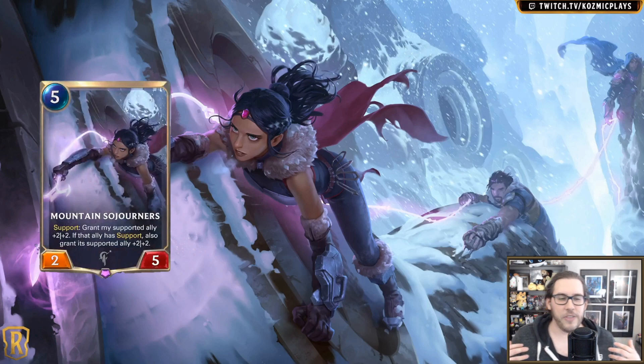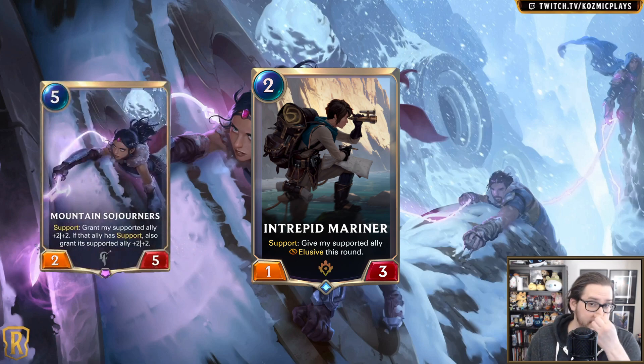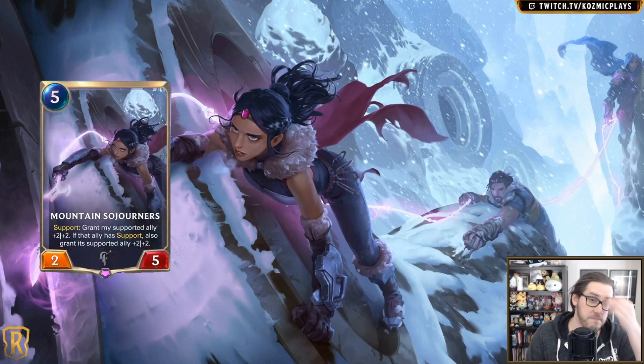Think about other cards from Ionia, or cards that have Overwhelm or Quick Attack — giving a permanent buff to those is going to be very strong. This is a weird reference, but the Untempered Mariner gives something Elusive. So that card gets plus two plus two, it's buffing and giving Elusive to the card it's supporting, and then that also grants plus two plus two. Yes, maybe PnZ isn't where we want to go for a Targon splash, but think about it differently.